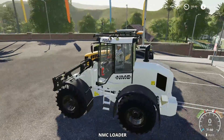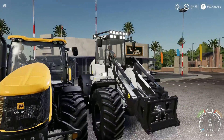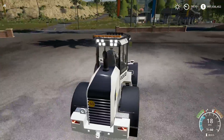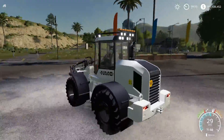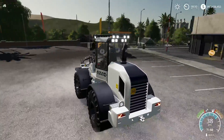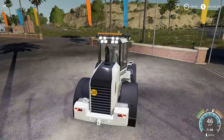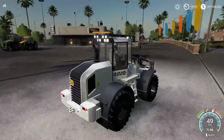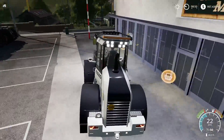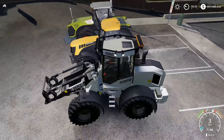You can see right there — lots of lights on the machine. I think it's really cool. This machine can actually go 50 kilometers per hour, which is kind of fast for a wheel loader. It's something different to see in the game and I think it's pretty impressive.